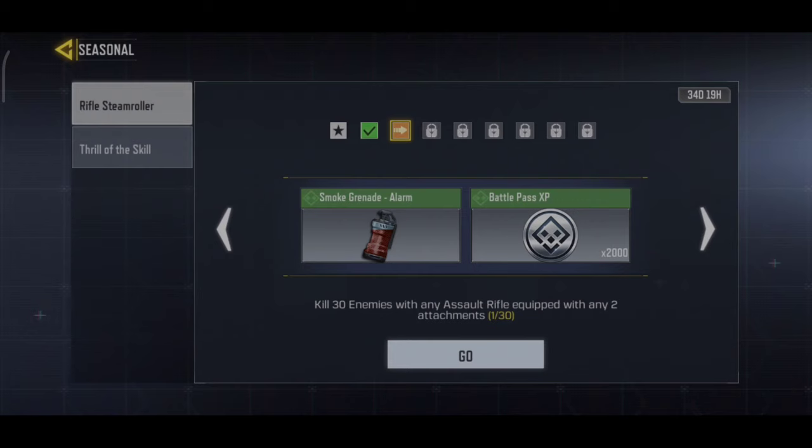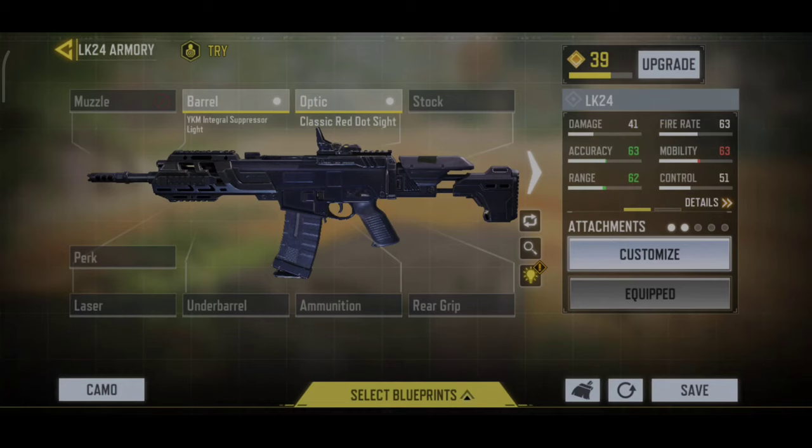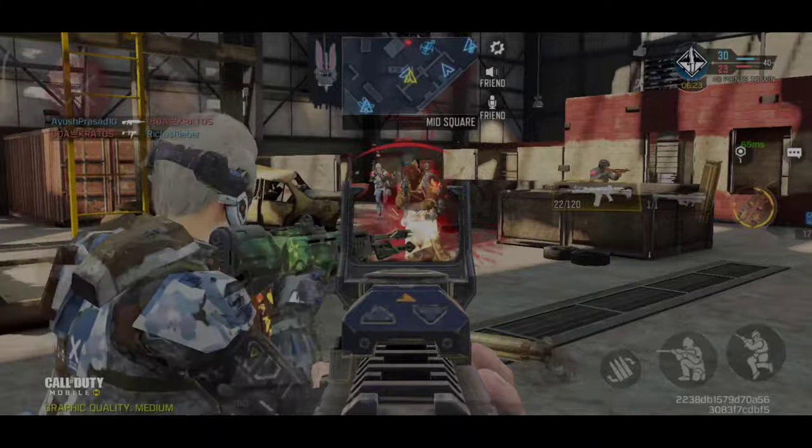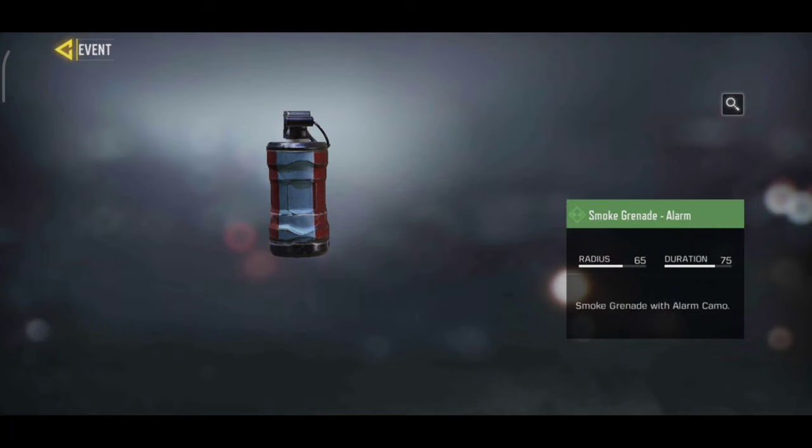The next task is to kill 30 enemies with any Assault Rifles with any 2 attachments. We will load out and select the Assault Rifles with 2 attachments. We will start the game and kill 30 enemies to complete the task.